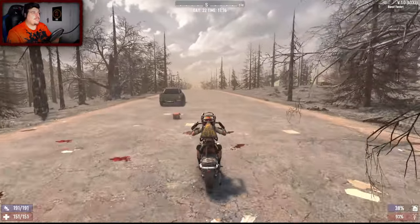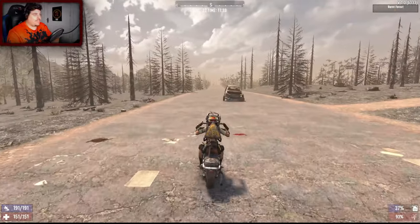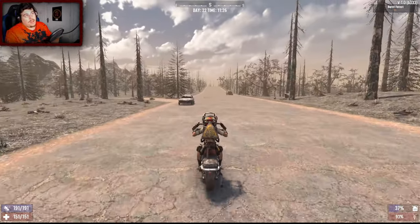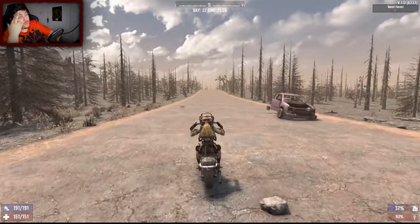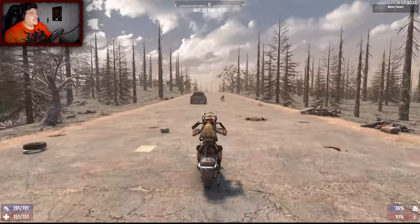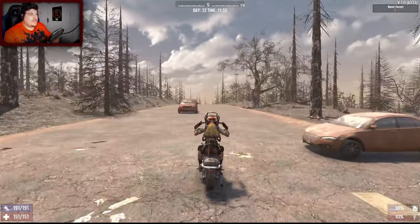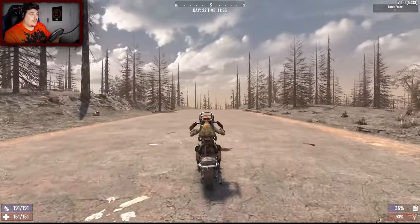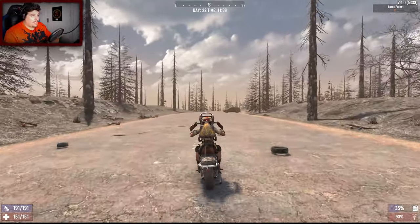Look how straight this road is - dead south. I don't think I've discovered this road before. The burnt biome goes down for quite a long while. We knew this was going to be a long way - it's going to be a full day, I just know it. I need to find some decent loot. I'm not ready for the wasteland yet - not until I've got the pump shotgun. I'm hoping the pump shotgun and the steel club will carry me through to the snow biome.